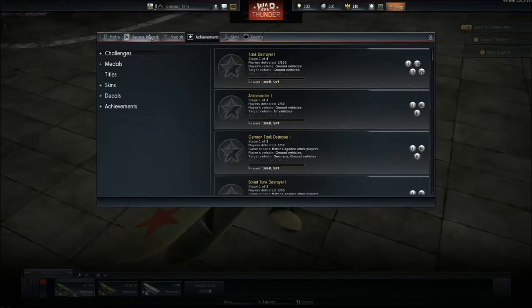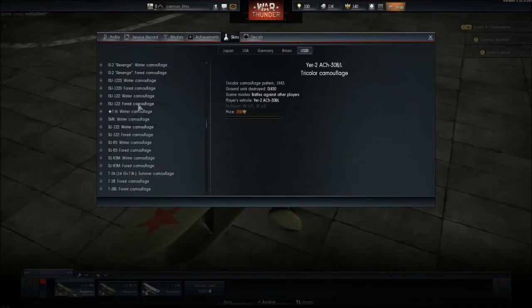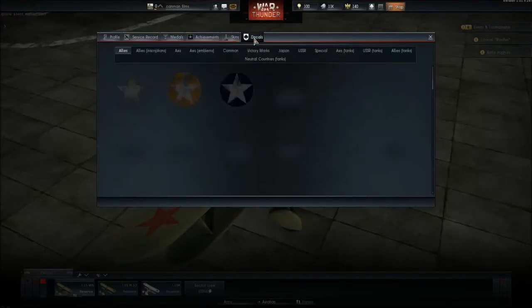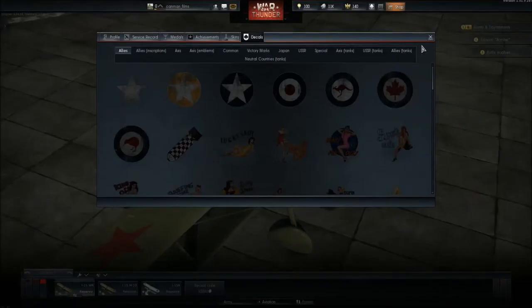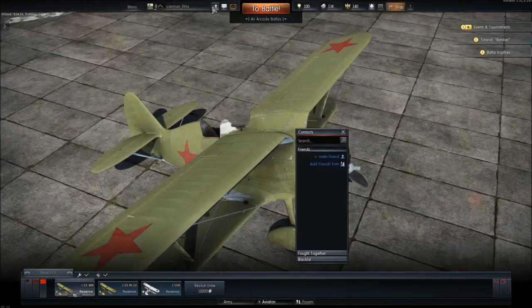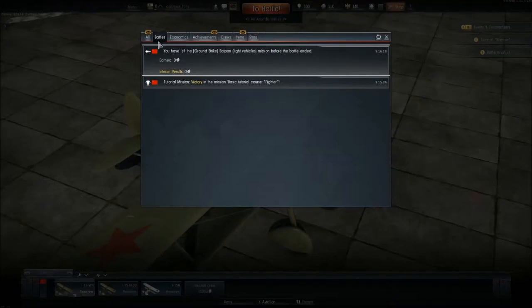There are badges — very cool. Skins are like the appearance of your plane; you have default skins and then different skins which require Golden Eagles to unlock. You have your decals — they're not really that exciting. And you have a chat where you can play with your friends and a general chat, plus emails.